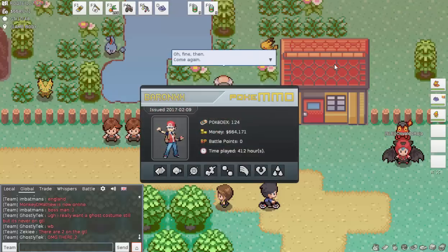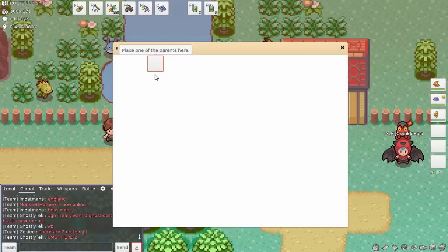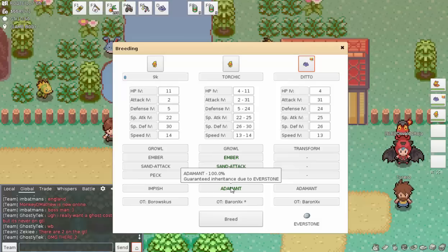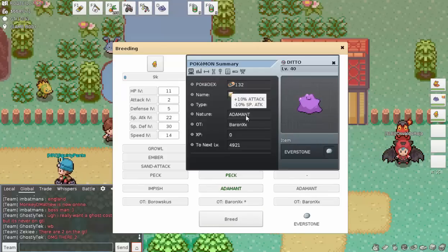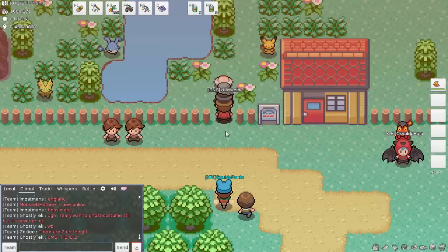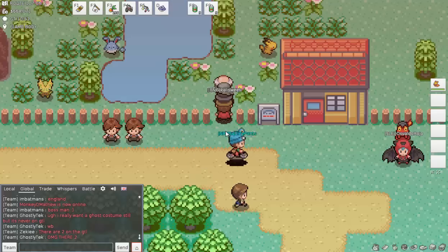I'm very much of the school of thought that it's better to be consistent, so I'd rather start off by putting the Everstone on and begin with a natured Pokémon. When this screen pops up, we select our Torchic and our Ditto, and you'll notice we now have Adamant guaranteed inheritance due to the Everstone — a very nice feature. The breed gives plus 10 Attack and minus 10 Special Attack, which is fine for Blaziken.